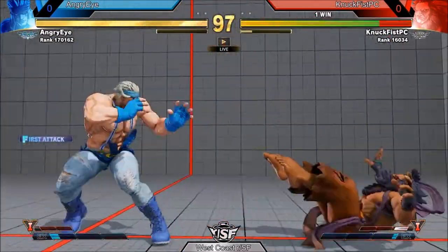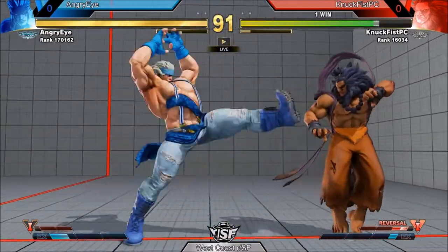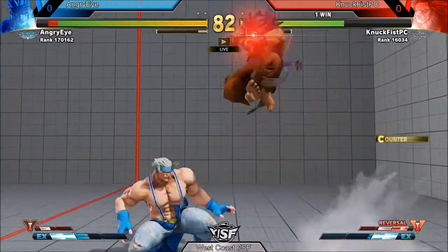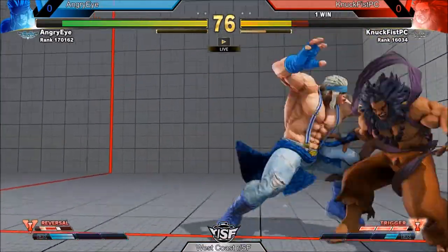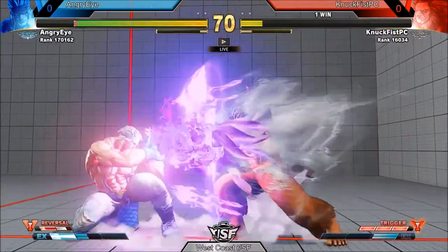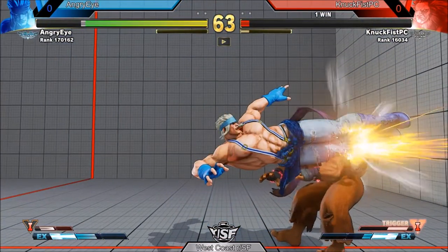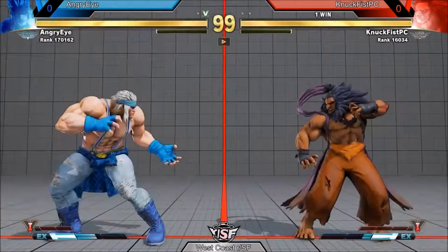Angry Eye opens up with the dash-up command grab. I just realized I forgot to update the score bracket — Angry Eye is in the lead. I would still love to see a better, harder combo punish on that, not a whiff but on block, because that's really negative. Bad range on the command grab, probably expecting Nut Fist to throw out a button. But Angry Eye gets in there with a good jump-in and takes the round. Looks like Nut Fist could use more training — round two.